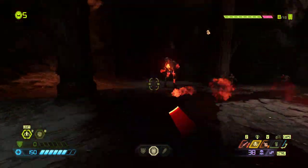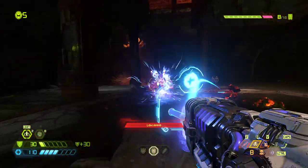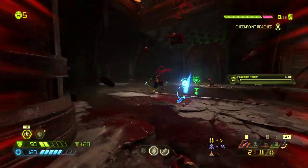Let's do Heat Blast — the Plasma is not a quick-swap weapon in general. It's based around sustained fire. You build it up with the Microwave and release with the Heat Blast. The Plasma is really designed around that sustained fire loop.